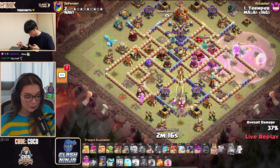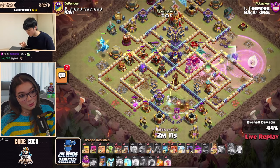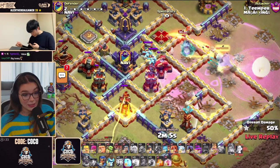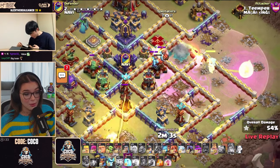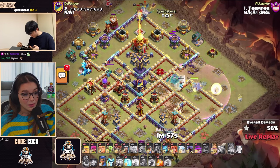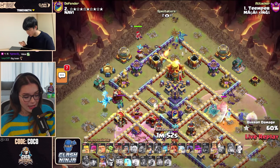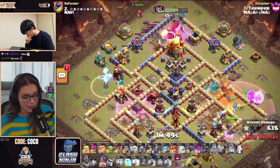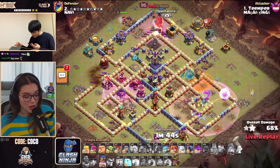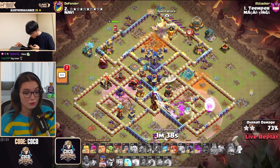Is it going to be enough to get the Multi Inferno down as well? One Electro Dragon on the left-hand side, whilst the Warden continues on the right. The Queen is going to do a lot of damage here, and those Clan Castle troops — the Warden will be going to ability here already, still trying to deal with those Clan Castle troops.